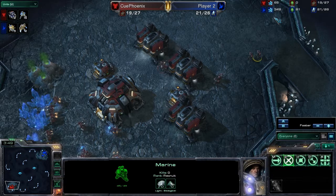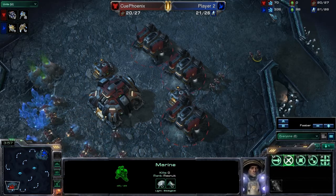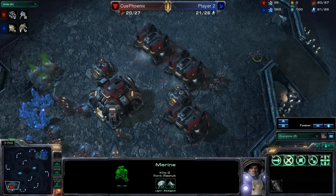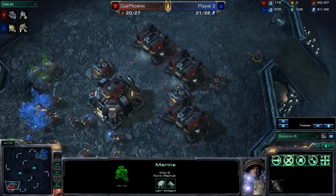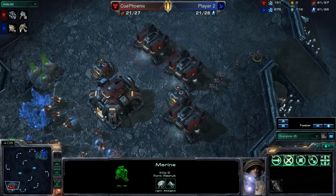On the upper right-hand side, we can see the resource counting station, where we can see two rows, one for each player, red and blue. In the first column we can see the amount of minerals the players have banked — that's minerals they've collected but not spent — as well as Vespene Gas in the second column.